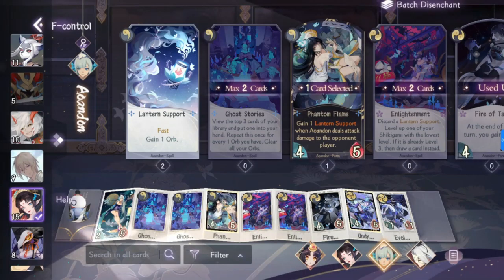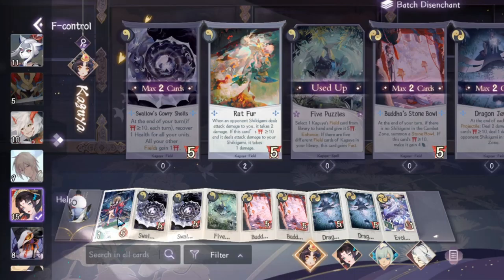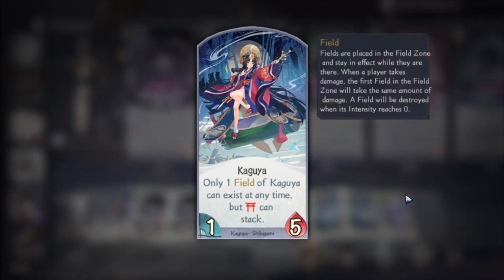Before we go to the actual gameplay, let me show you the shikigami I'm using and their roles in this deck. We'll start with Kaguya — she is a shikigami that specializes in bringing out fields in the deck.